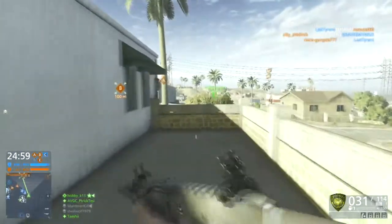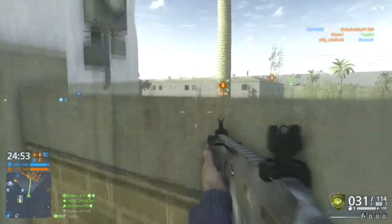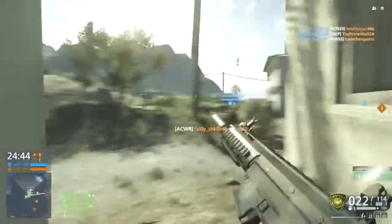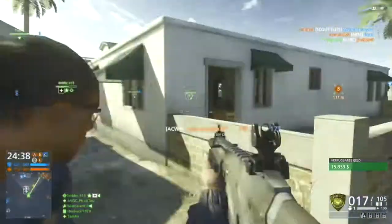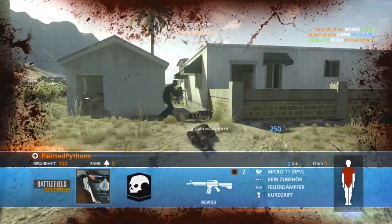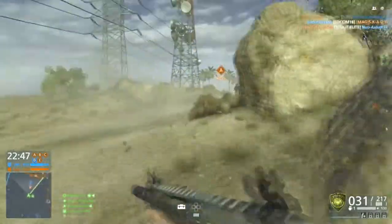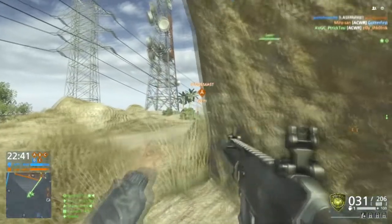They decreased the fire rate compared to Battlefield 4 from the ACWR — it's now around 800 rounds per minute compared to 880 in Battlefield 4. But it's still an awesome weapon and with the decreased fire rate I think it's even more accurate. As you can see in this gameplay it totally wrecks even at mid-range with the suppressor on it. When you also unlock the extended mags for this weapon it makes it even more deadly.